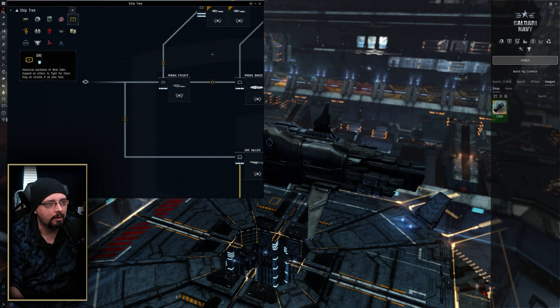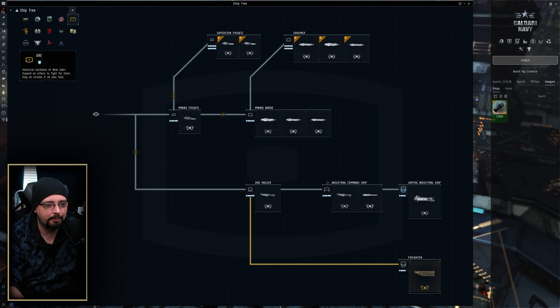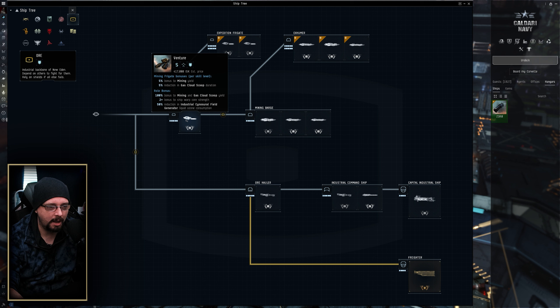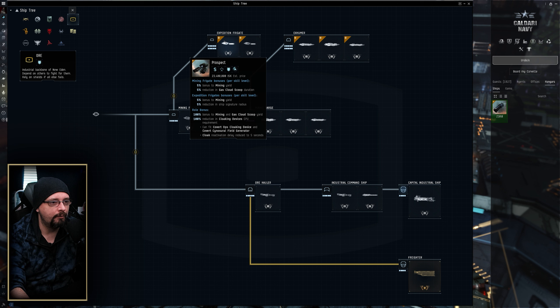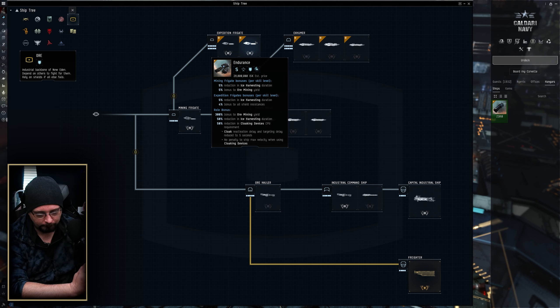Next we're going to talk about ship selection — what is appropriate for solo mining. This is going to come down to preference because you can essentially use pretty much anything for solo with great success. If you're first starting off, you're probably going to be in a Venture, which is fine. You can run a Venture in high sec or in wormhole space to do gas mining. It can take you a long way until you're ready to upgrade. Prospects and Endurances are more situational, whether you're doing ice or low sec work.